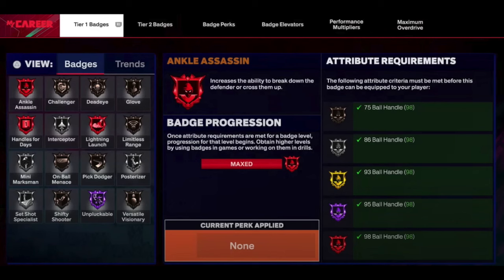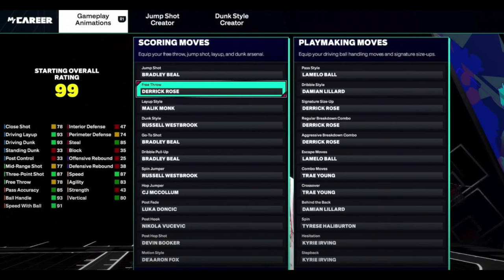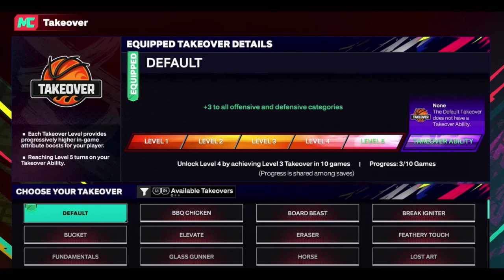The builder is going to be very detailed this year. I believe you're going to be able to make a player all the way — like before you could make a LeBron build, but in 2K25 you can actually make a real LeBron build or a KD build or whatever you'd like. I'm really excited for how much freedom we'll have. It's real cool to be able to see your badges, takeovers, and signature animations right from the builder.